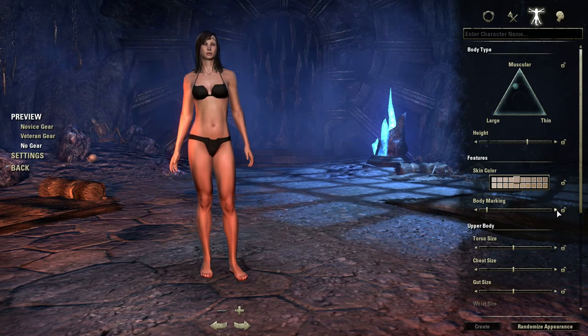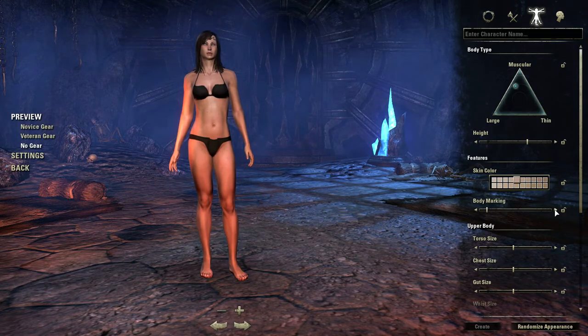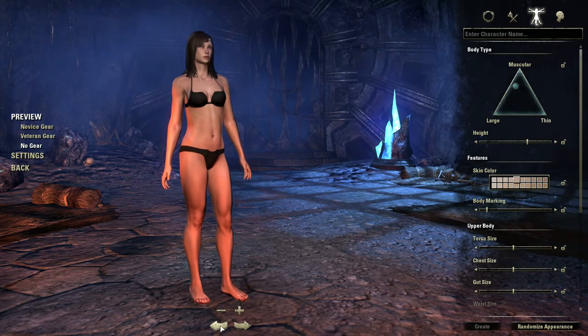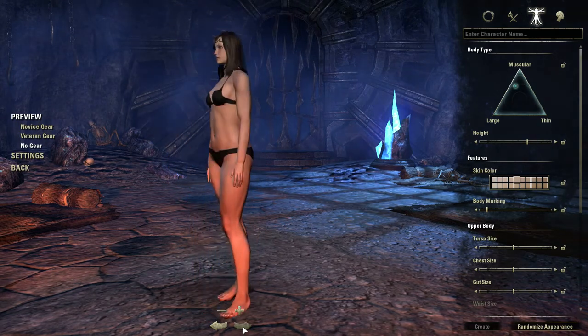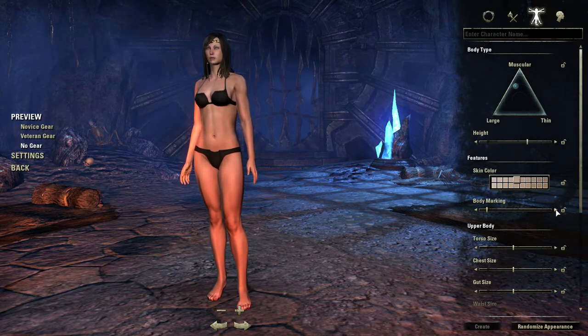Body markings — let's see what we've got. Just freckles? Yep, freckles. And you can zoom now. When I made my first character, I was very frustrated because I could not zoom in. When I started working on her face, I had no idea what she was going to look like. I think she came out okay.